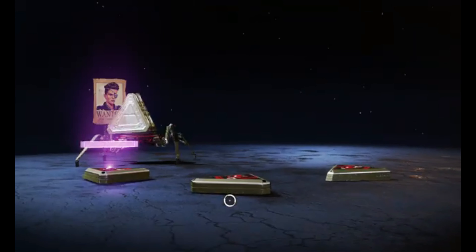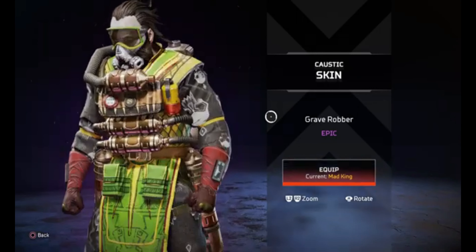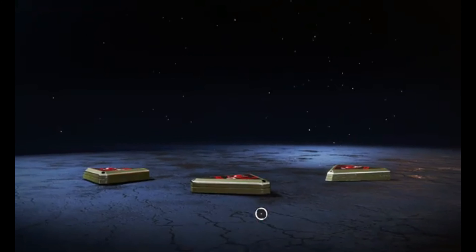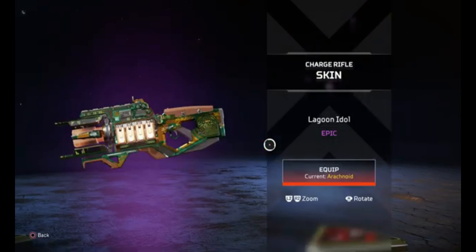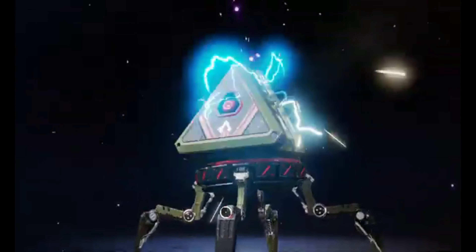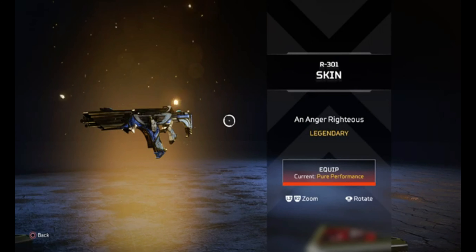Two purples now — Apex, you're spoiling me here. A holo spray. This is the event skin — this is the Caustic epic skin as well. Actually not too bad — his skin is really pale which is kind of freaking me out. Probably because of all the nerfs he just got. Holy shit, Apex you're spoiling me here! Which one is it? The Lagoon Idol — the charge rifle. Not too bad. Yeah, not too bad. Two more packs. Another gold, purple and blue — Jesus Christ, Apex Legends you're spoiling me. An R301 — holy shit! That's actually a clean R301 skin with the Revenant face on the side. I think that's hilarious, that's actually quite cool — I'll equip that.